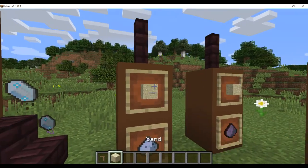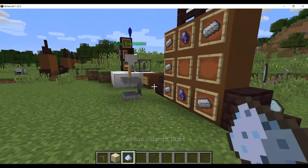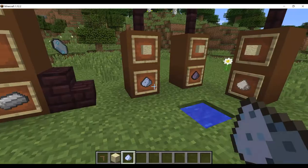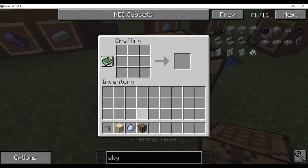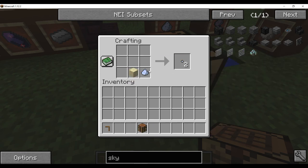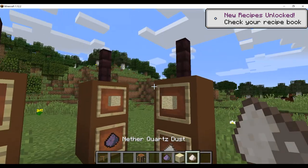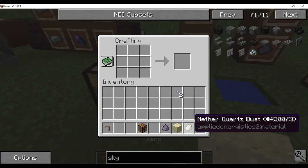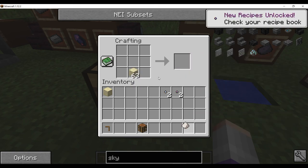Next, you'll want to take sand and the dust you made in the grinder. Using a crafting interface or your inventory, one Certus Quartz dust and one sand makes two Certus Quartz seeds, along with Fluix dust and Nether Quartz. So there you go — Fluix seeds and Nether Quartz seeds.